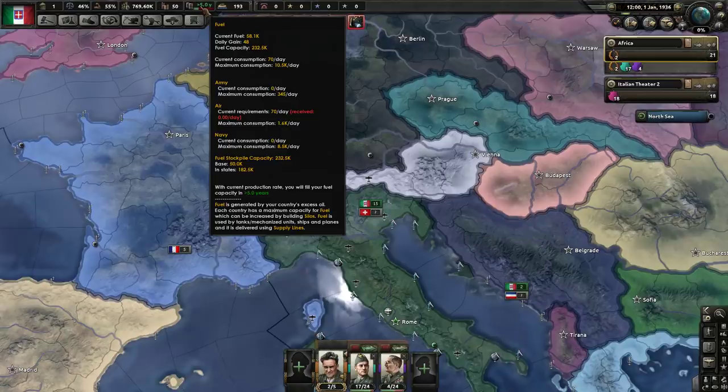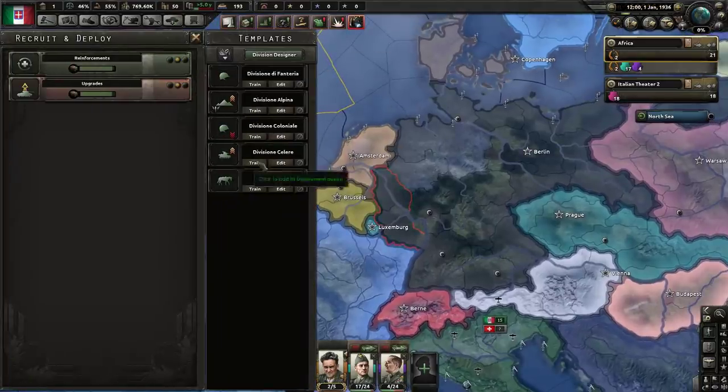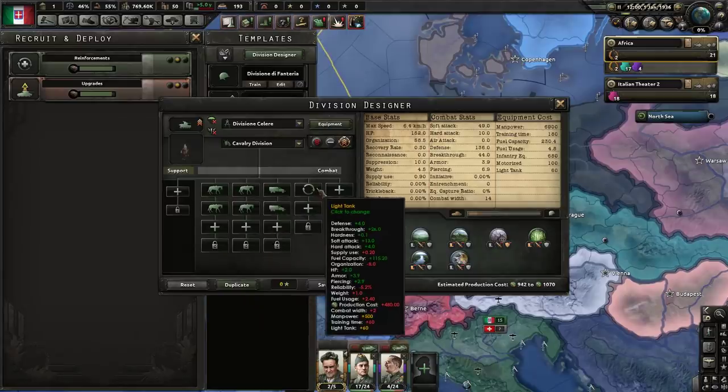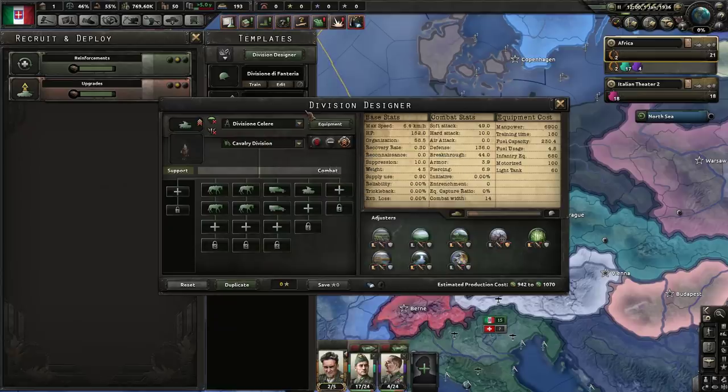Our fuel capacity is 230,000, which means if we filled up every fuel silo we have in the entire country, we could run our ships for 23 days. The Navy consumes about 8,500 per day — it really chews up a lot of fuel. A big part of that will be the capital ships. Even our destroyers and submarines will eat up a fair chunk, and our planes will be pretty thirsty too if we deploy them all.